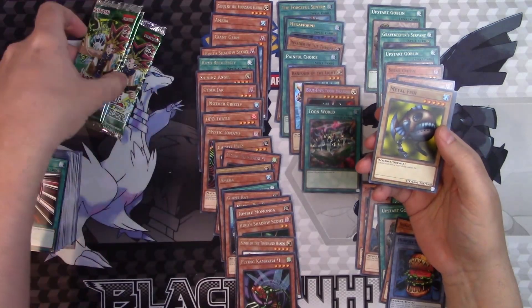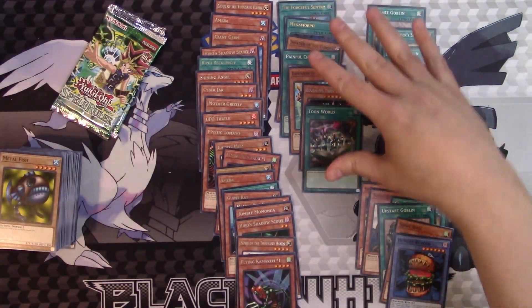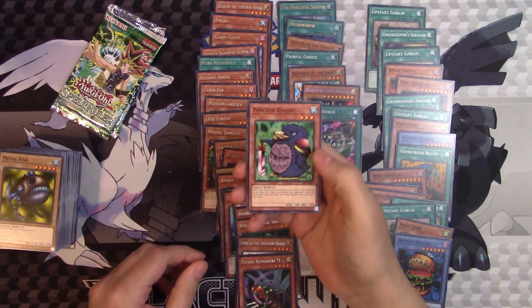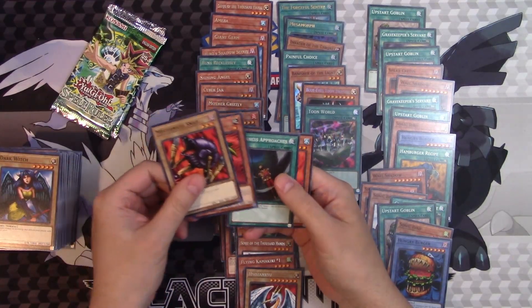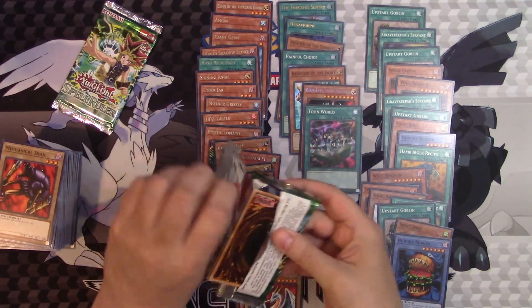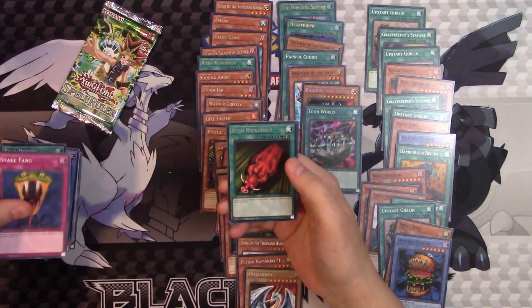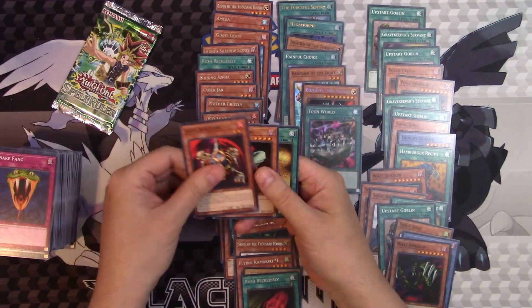The last three packs should not really have much. Crab Turtle. Seven hits is about where it should be, and the seven we've gotten are not bad at all. Penguin Knight, Grotto, Dark Witch, more Hyazinryu, Snail, Griggle, Darkness Approaches, and Weather Report — that was about as bad a pack as you can get out of this set. Performance of Sword, Oath, Destiny, Snake, Rush Recklessly — second one of those — Bakudan, Flash Assailant, and Chain Energy.